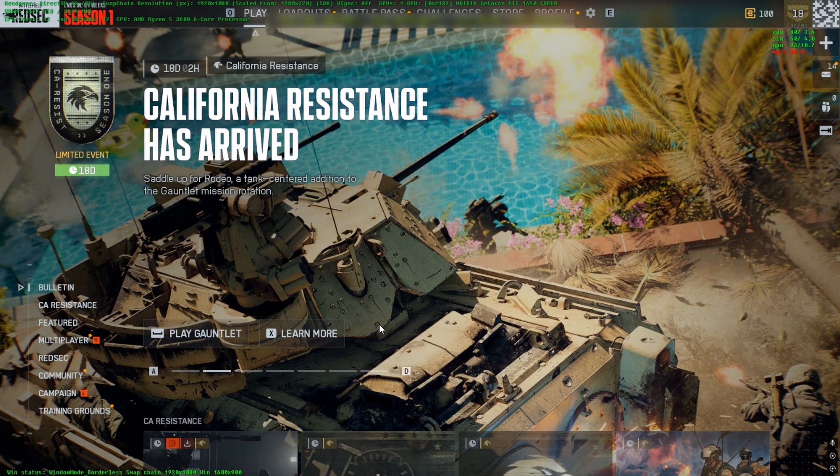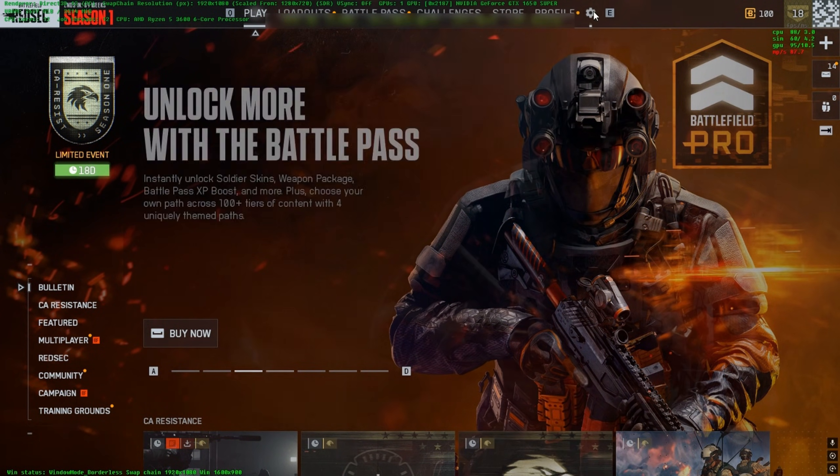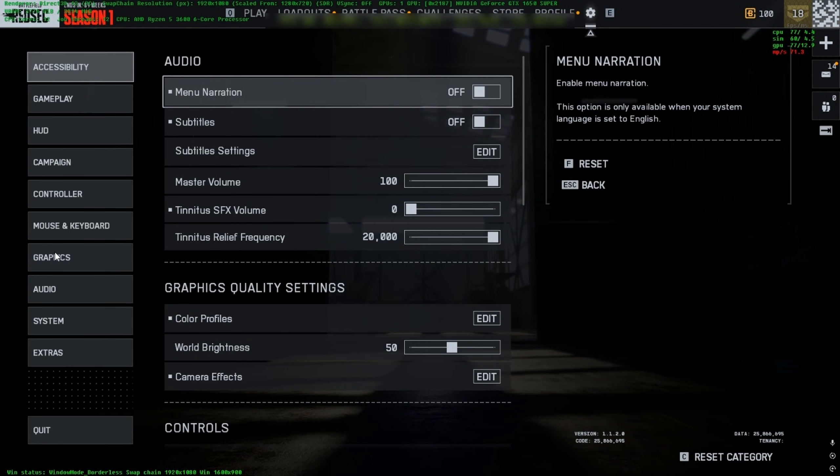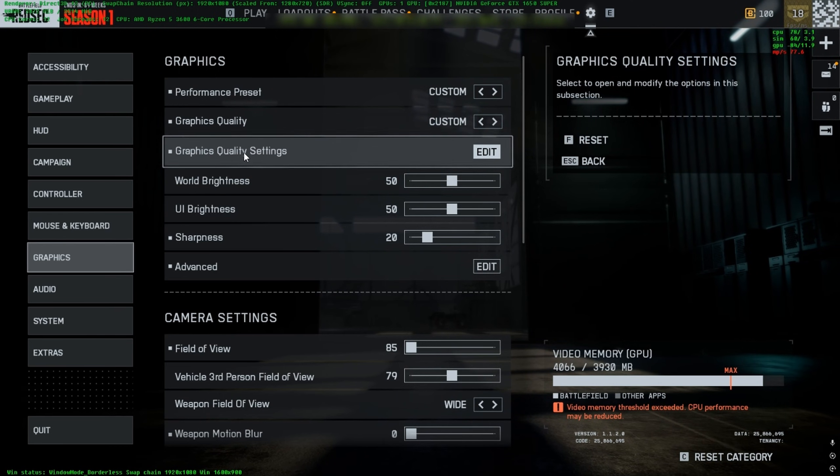Hello everyone, welcome to this tutorial. Today we're going to show you some of the best settings on Battlefield 6 so you can get more FPS, even if you have a low GPU or medium GPU. So let's start — we go to Settings, then Graphics, and we'll start with the graphics quality settings.